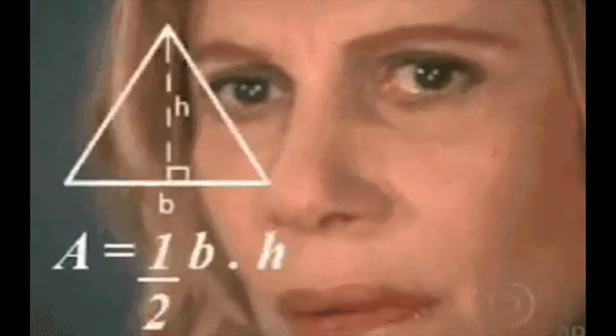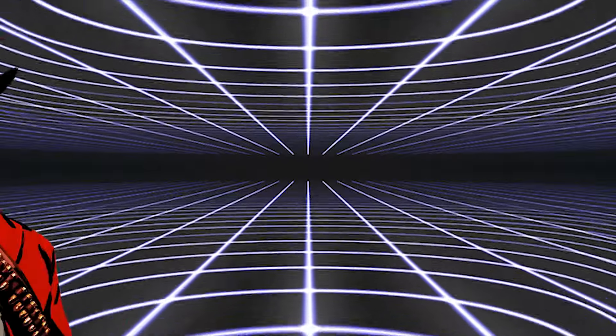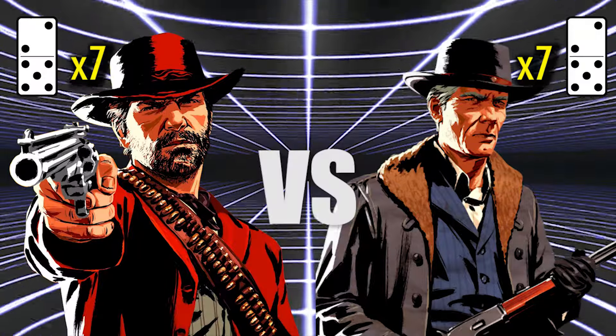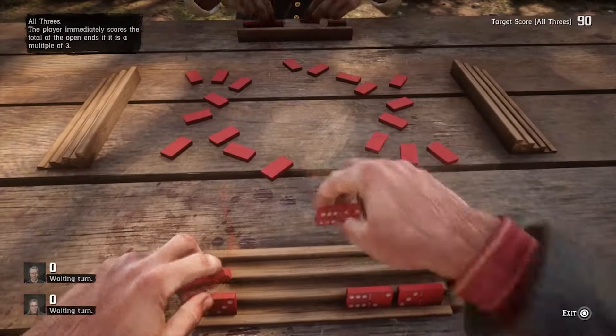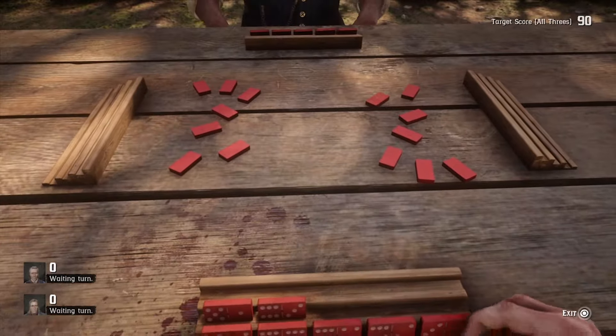It took me a while, guys, to learn how to play dominoes, but I finally got it. So here's how you can learn. First, you have two opponents. In this case, we have Arthur Morgan vs. Hosea Matthews. This is called the tile. Each competitor will start with seven tiles. Whoever finishes their tiles first wins the game. So how do you win, you might ask?